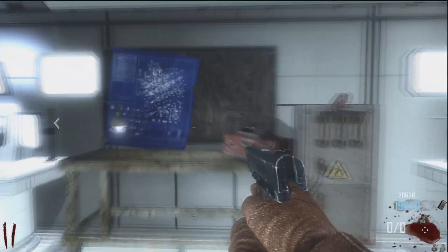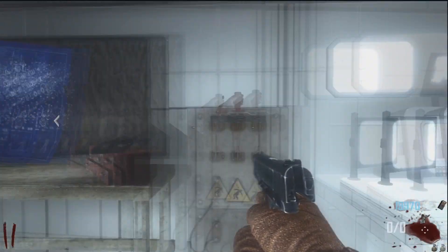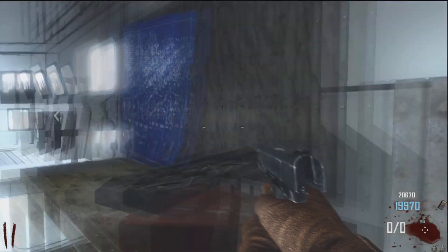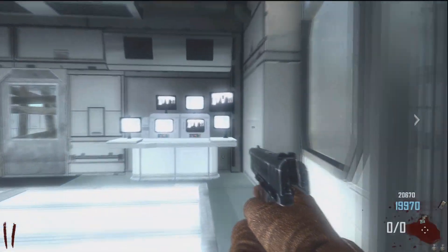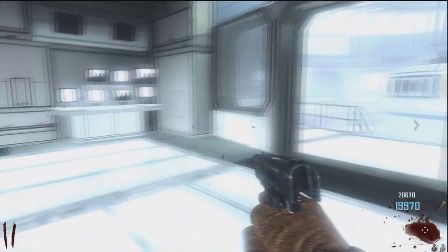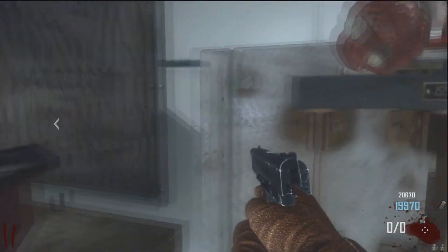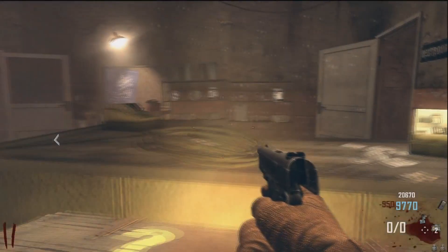First thing you're going to want to do is turn on the power, and then you're going to wait until he's done talking, and then you're going to be able to turn the power off. He says you can shut down the power, so you're going to turn off the power and move on.